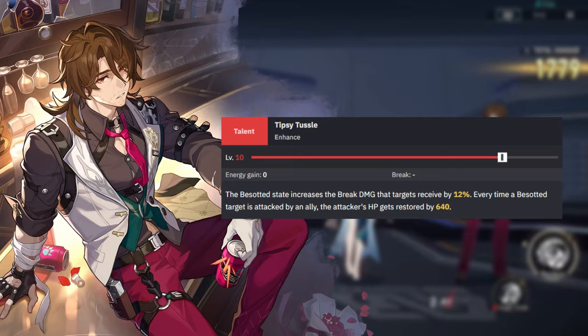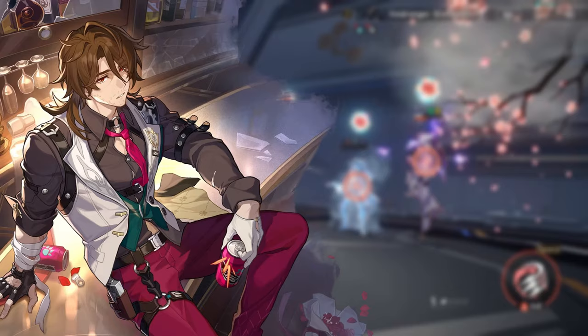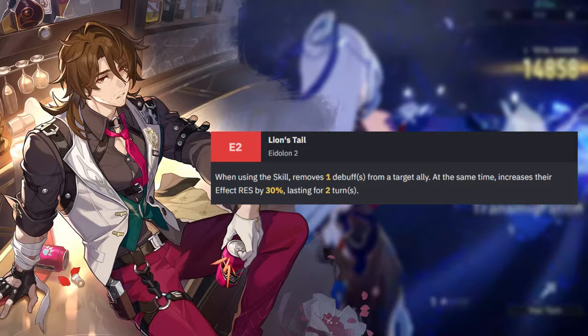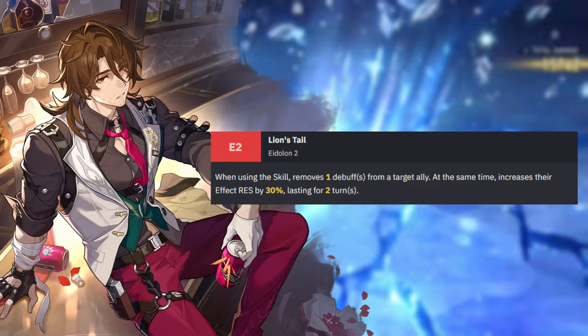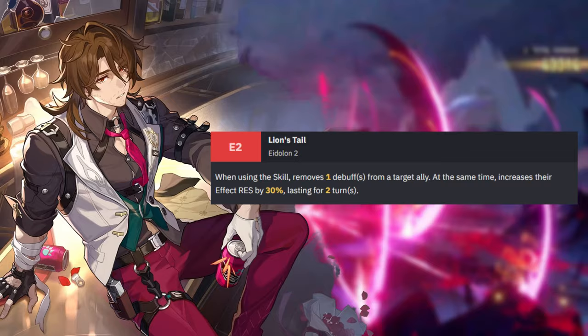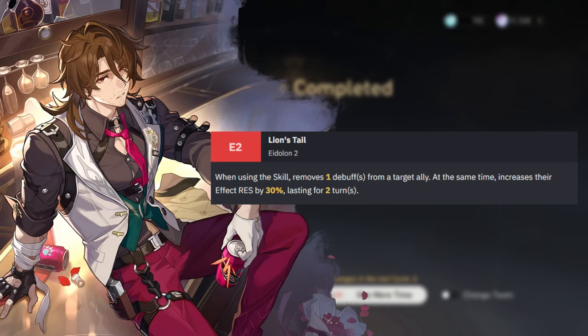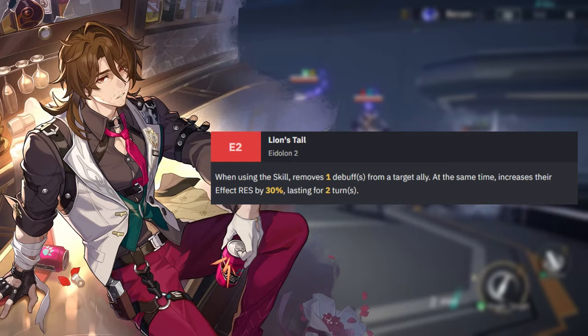Gallagher's Eidolons are pretty decent, and I'm going to list them in order of effectiveness, starting with Lion's Tail. Lion's Tail is incredibly important and something even Bailu doesn't really get an advantage for. When using Lion's Tail, you remove one debuff from an ally with Gallagher's healing skill, and you also increase their effect resistance by 30% for two turns, preventing them from getting debuffed again. This is fairly potent — I've used this to cleanse stuns and other effects, allowing allies to immediately hop back into the fight. This skill is game-changing, to the point I wouldn't even recommend using Gallagher unless he's at least E2.